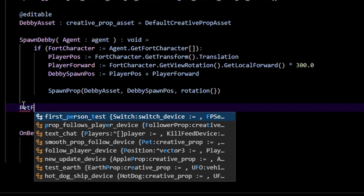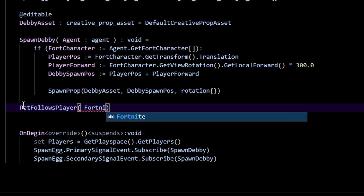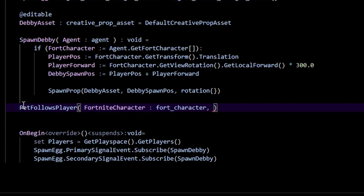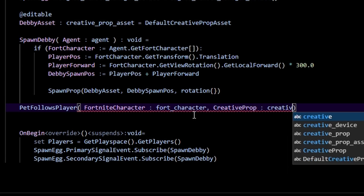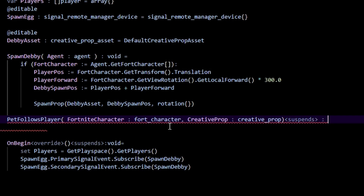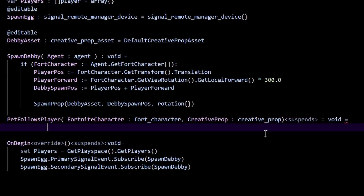Let's make Debbie move. We're going to need a 'pet_follows_player' method. It takes a 'FortCharacter' of type 'fort_character' — the player the pet is going to follow — and a 'creative_prop' of type 'creative_prop.' We add the 'suspends' specifier, making it an asynchronous function, because we're going to call the 'move_to' function which needs to be within a suspends context.